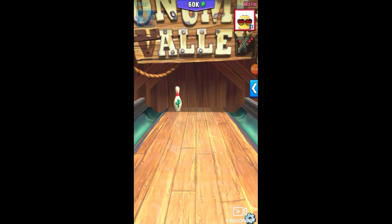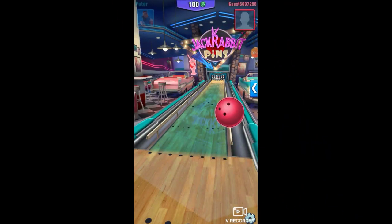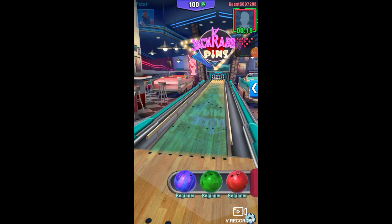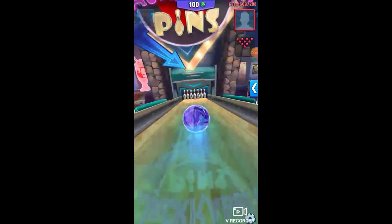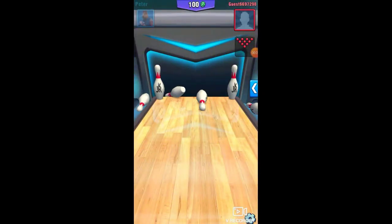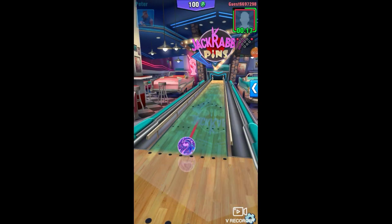All right, so the opponent's going first — let's see what he decides to do. We got the regular pattern, looks like he's gonna shoot straight on, which is never good. Seven-ten split — it's gonna be real hard to pick up. That's why I don't shoot straight on; it makes it very difficult.